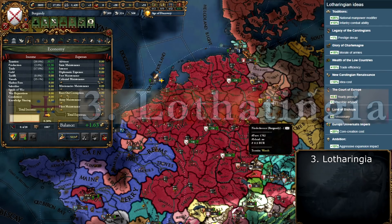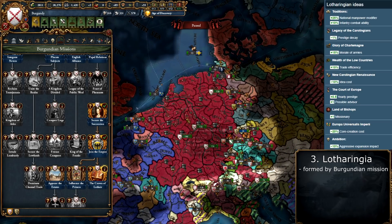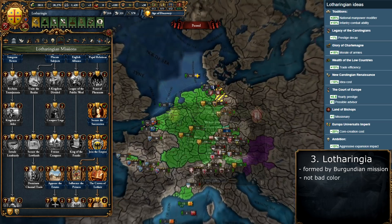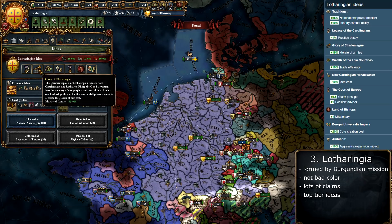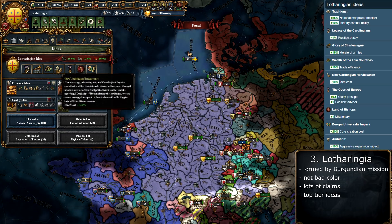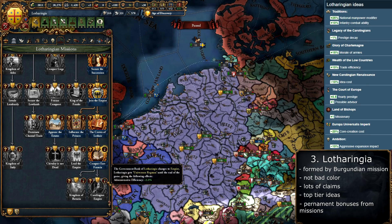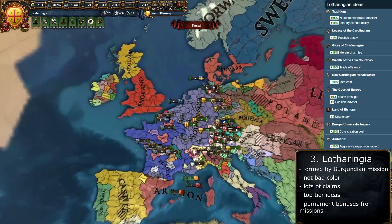The top 3 starts with Lotharingia, a tag that can only be formed by Burgundy through its missions. You need to handle the Burgundian Inheritance, join the HRE, and conquer the required provinces — making it quite hard to get. In exchange you receive a decent color, tons of permanent claims, and excellent ideas: infantry combat ability, morale and manpower, AE impact and coring cost for expansion, trade efficiency, and idea cost. You also get a beautiful flag and additional missions over Burgundy's set, including permanent admin efficiency and idea cost bonuses.